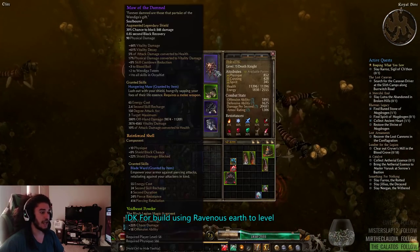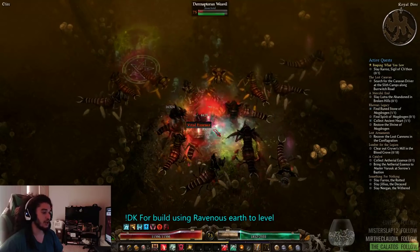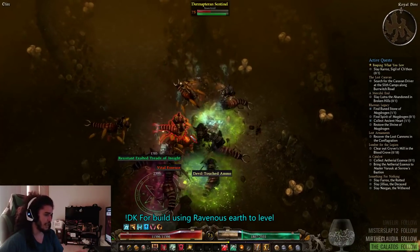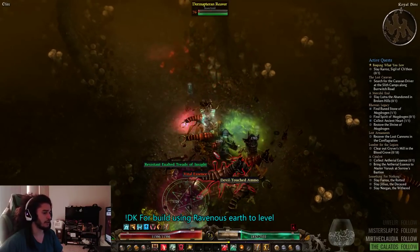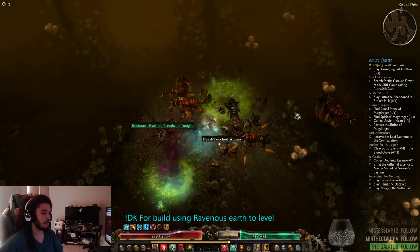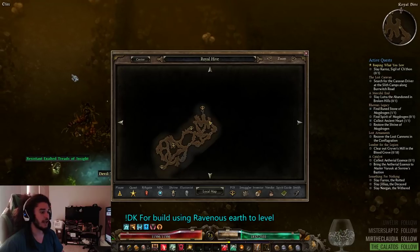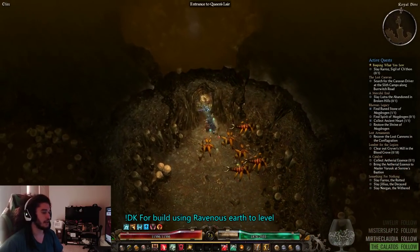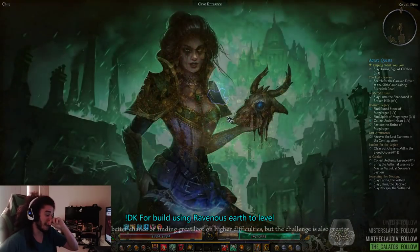As it stands, Maw of the Damned is actually the only legendary shield in the game that gives physical conversion to vitality — I don't even think there's an epic that does it. The one downside of the shield is that it has a cultist requirement and no life.